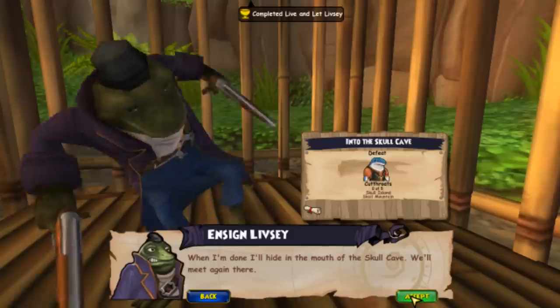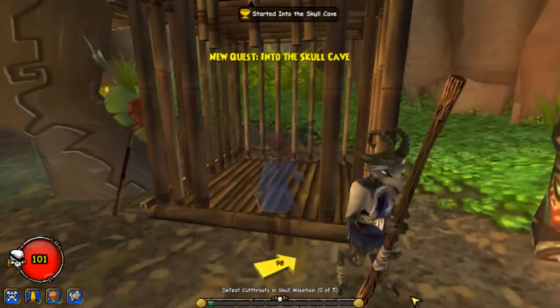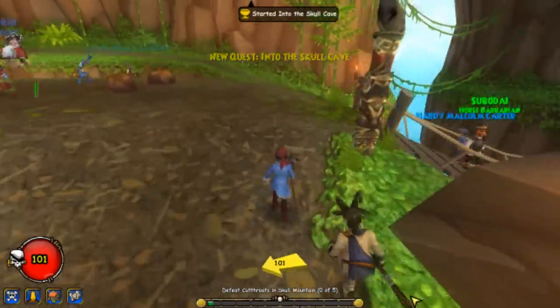'You attack the cutthroats to draw them away — I'll sneak into their camp and see what I can find out. When I'm done I'll hide in the mouth of the skull cave. We'll meet again there.' Our objective now is to go fight some cutthroats, which are basically sharks.